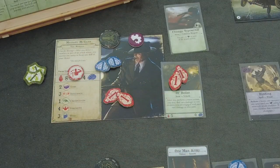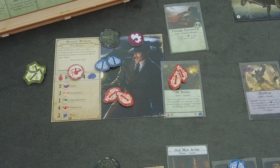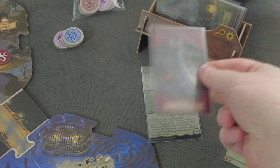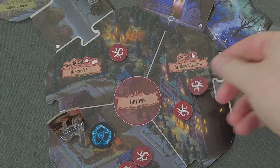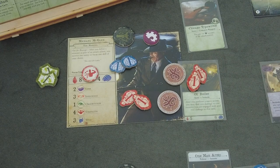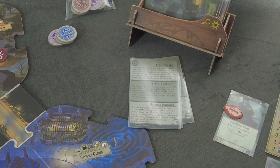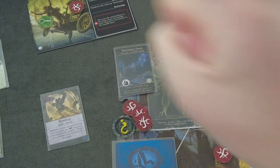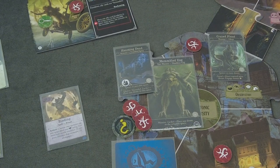Michael doesn't have an encounter because he's still engaged with the monster. So we are moving into the Mythos phase. The first token is another Doom - it goes to Uptown, to St. Mary's Hospital, which right now is quite okay. Let's go for the second - another Doom. That's the Miskatonic University own library, which definitely is frightening. Not only is this now the unstable space with all those monsters, so they keep adding stuff there - that's definitely a problem.